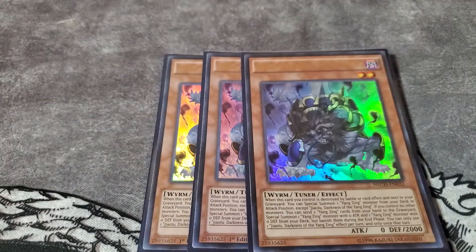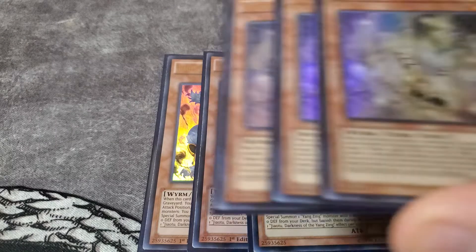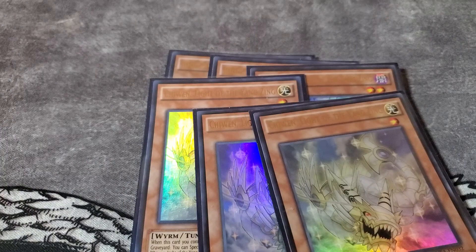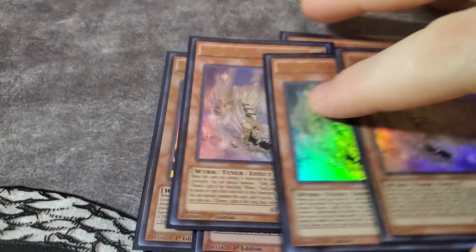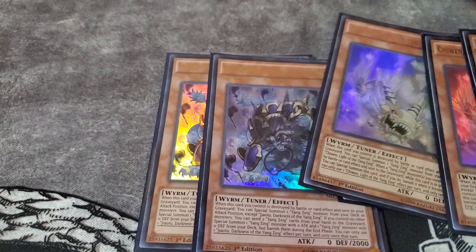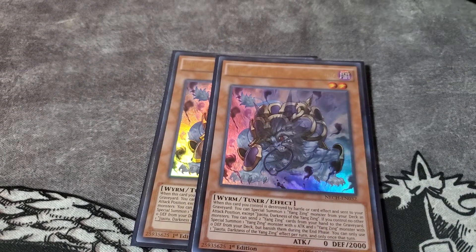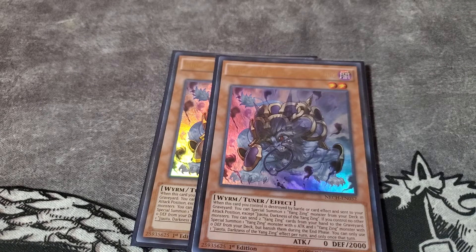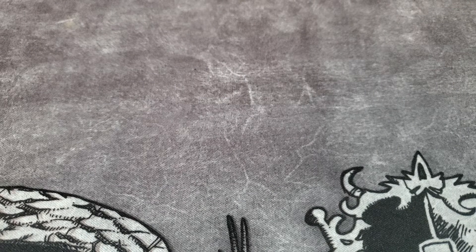For the Yang Zing monsters I run three Jow and three Chiwin — these are your main tuners of the deck. Your main tuner is actually Jow, because if you draw him first turn and you have Yang Zing monsters in your hand, you can discard two Yang Zing cards from your hand, send them to the graveyard, and special summon one Yang Zing monster with zero attack and one with zero defense. So you automatically have a quick synchro play.